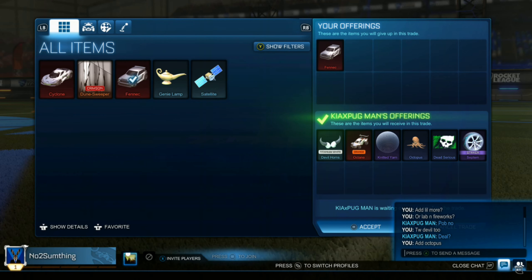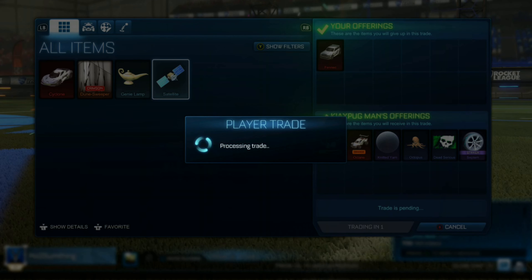In this trade I get a nice item overpay for the Fennec, with the orange octane being the most expensive item along with a few non-crates, and then the titanium white devil horns, which I'm sure I can trade for something later.